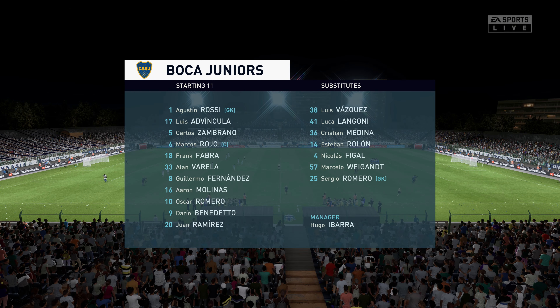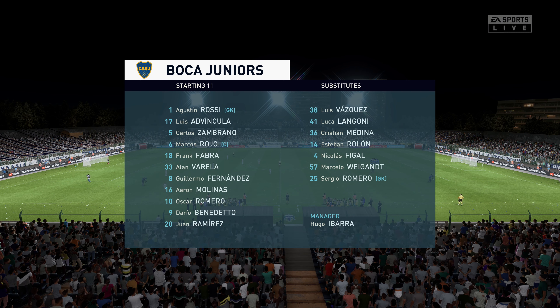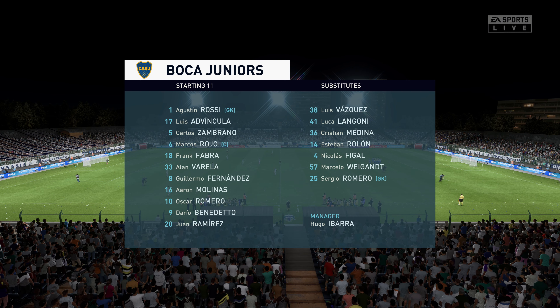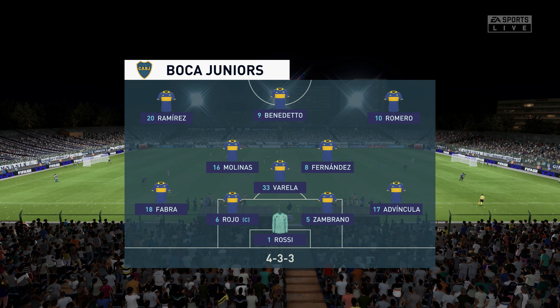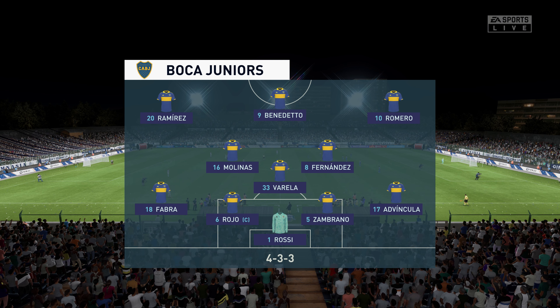Let's have a look at the initial 11 for the visitors. Well it's a 4-3-3 formation with a centre-forward and two wingers. So it's important that the midfield players give support to the striker whenever the ball goes wide. They can't allow him to be isolated.